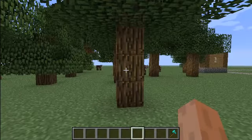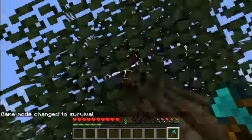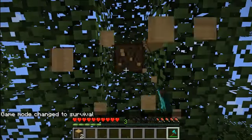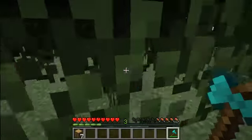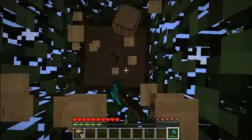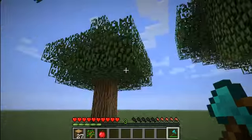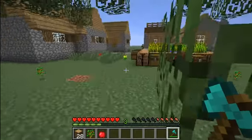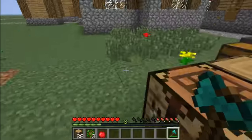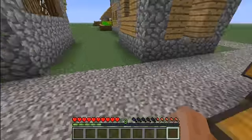You can now get apples from trees — there's a 1 in 200 chance of getting an apple. I'm going to chop down these trees and wait for an apple to drop. And as you can see, we now have an apple that dropped from the tree.